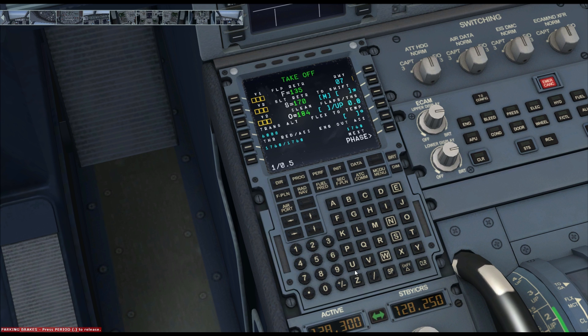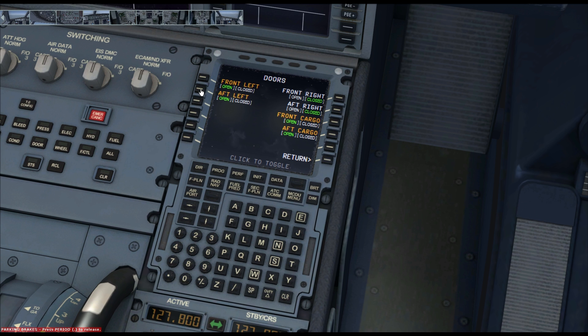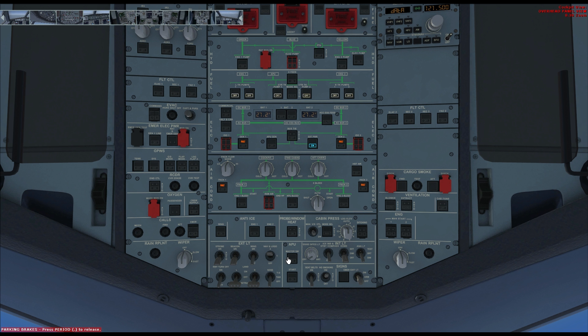Heading over to the PERF page — it's going to be flaps 1 on takeoff today, and 0.5 up on the trim. 1,000 feet acceleration altitude, engine-out performance to the standard. We're going to knock the flex down to 41 — those are the performance figures I've got. This page looks all right. Head back over, and we can now get the doors shut and get them closed up.